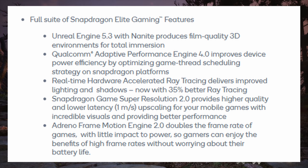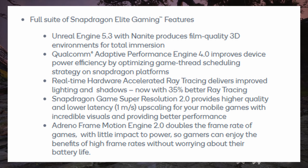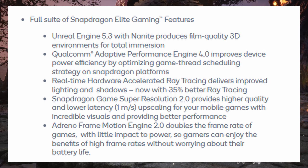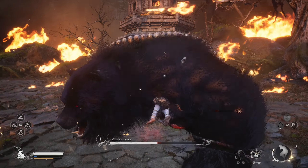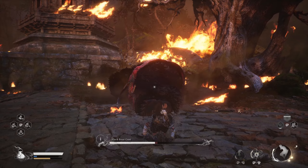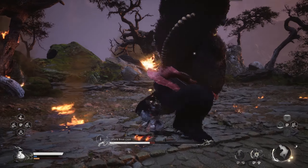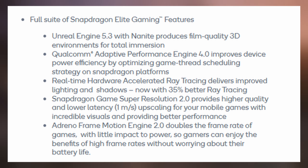This is the first time we see support for Nanite. Unreal Engine 5.3 with Nanite produces film-quality 3D environments for total immersion. Speaking of which, Black Knight Wukong on PC was also developed using Unreal Engine 5 with Nanite technology, and it looks absolutely stunning. Nanite is a technology that delivers amazing visuals — very high quality. Everything looks amazing with tons of detail whether you're close or far. It's great for open-world games, but many other games can benefit from it.